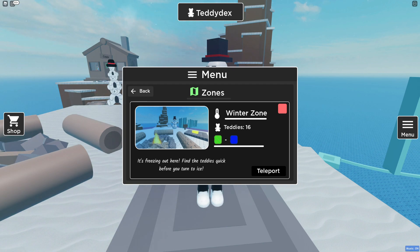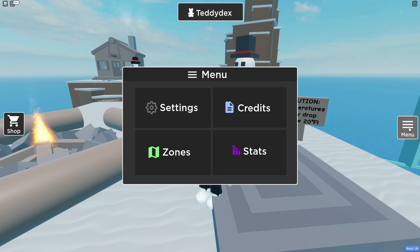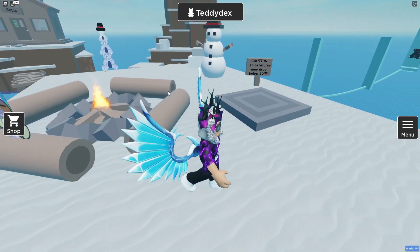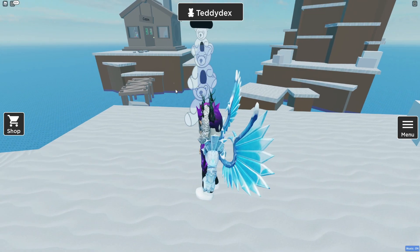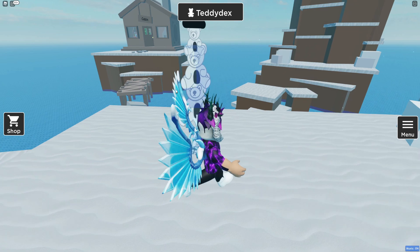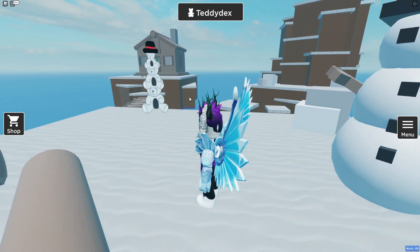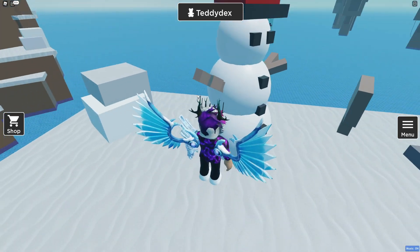To get the troll teddy, you need to reach the top of the parkour area, then jump down onto a pole next to the troll teddy. Jump on that pole and from the end of it, you'll be able to get the troll teddy. I can't get that one right now because I'm not good enough, but that's the method.